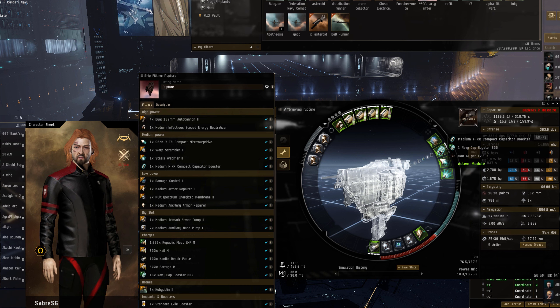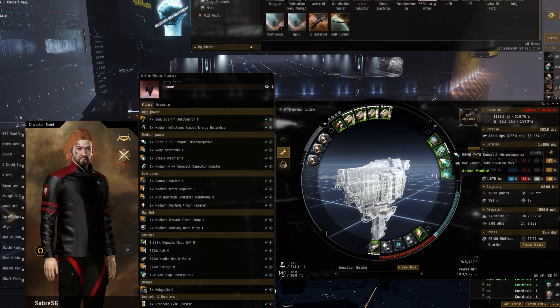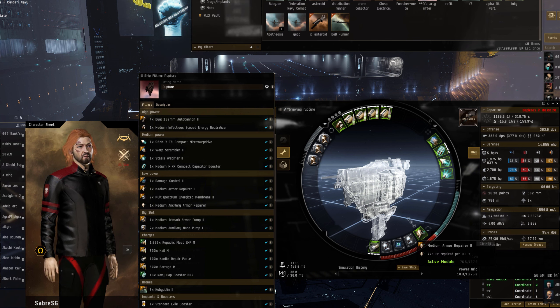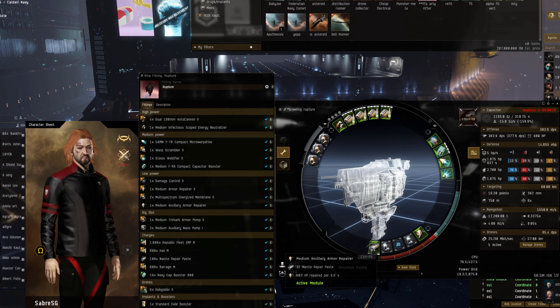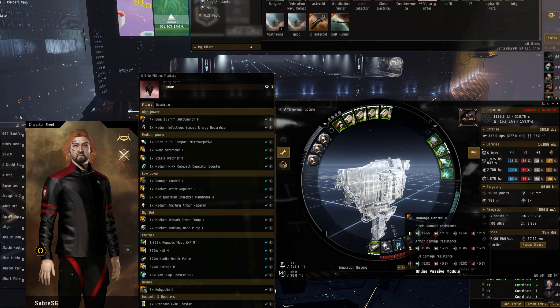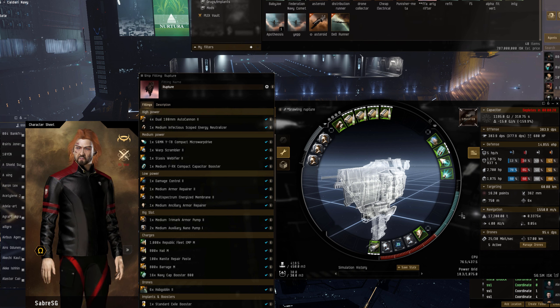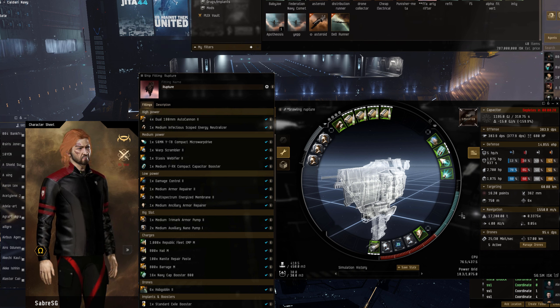Web, scram, cap boosters — very cap hungry this fit and requires a bit of management. Microwarp drive to get yourself into range quickly. Medium ancillary armor repairer and an armor repairer. Two multi-spectrum energized membrane twos and a damage control. Overall I quite liked it — I think it brawls quite well. Let's get into some fights.